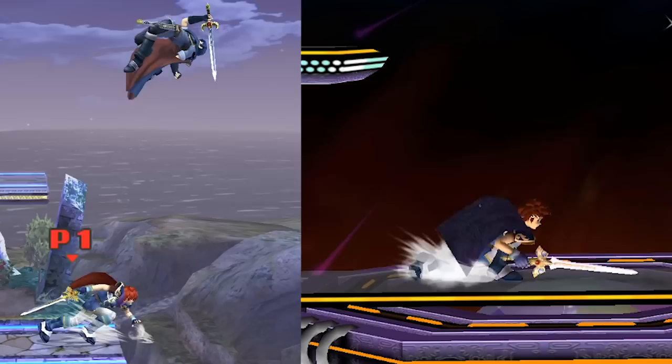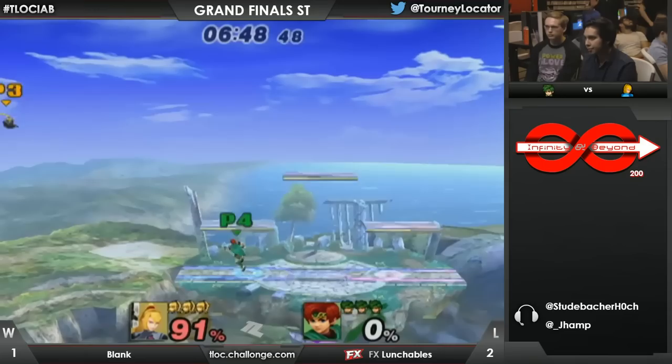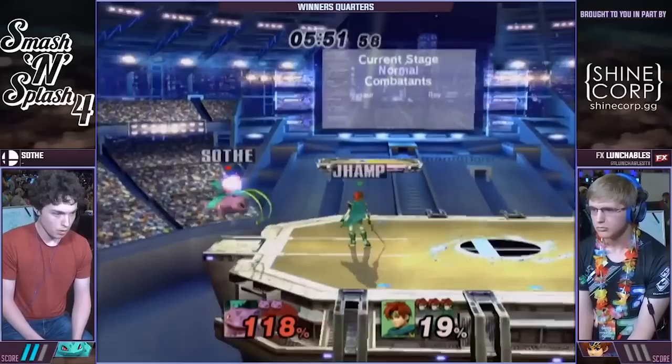Roy's combo game was improved significantly. Down tilt and grab work pretty much the same as in Melee. However, the main difference came in his air-to-air combo game. As a general rule, all of Roy's aerials in PM have received more damage and base knockback, allowing him to stay safe on hit even at low percents versus heavier characters. Up air links into itself with little issue, as opposed to up airs in Melee which require insane precision.